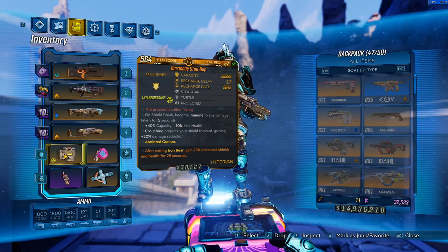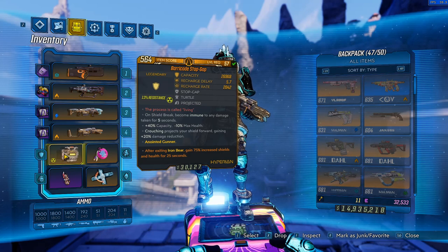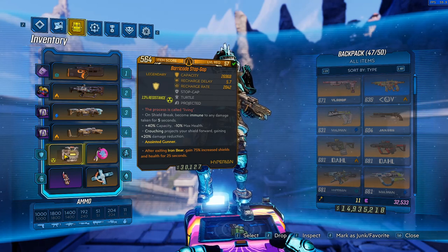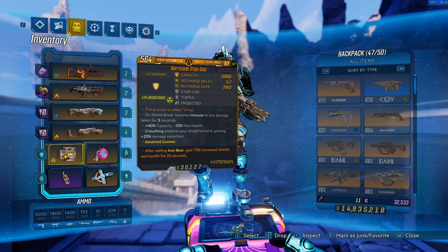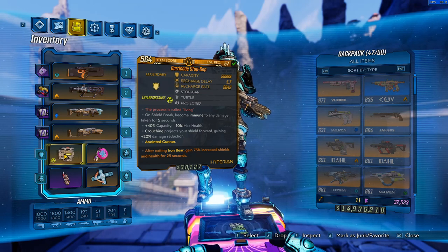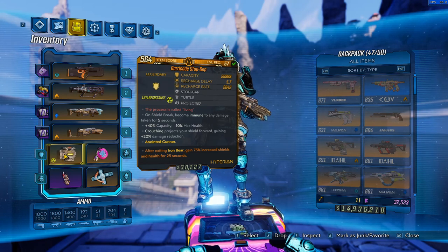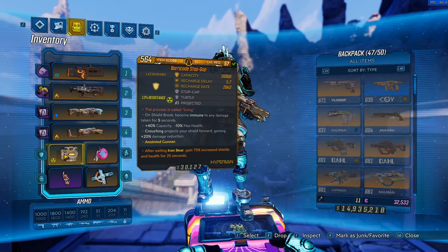The synergy is that once your shield breaks, you get 5 seconds of immunity. You chuck a couple grenades, get a few crits with redistribution, or shoot a rocket launcher and run around to proc Rushin' Offensive health regeneration — your shield fills up again, and if it breaks you get immunity again. That's the sort of gameplay loop you can force with the Stopgap, and it just makes Moze a very tanky character. It's a very solid, highly recommended shield, though if you're looking for damage flexibility there are a few other options.